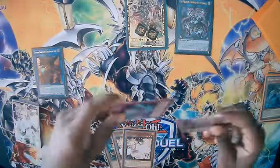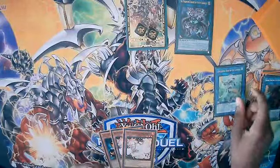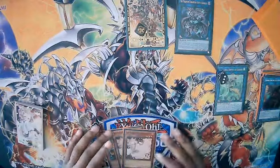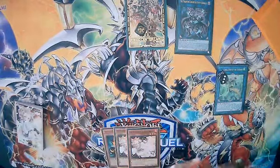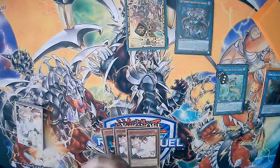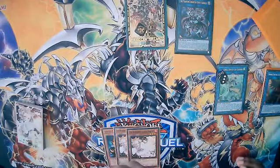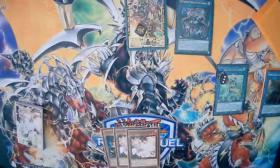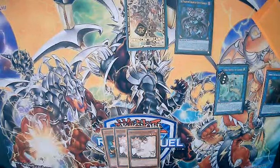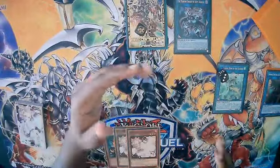Since we had Kagemusa Knight, we can go straight into an Appaloosa for three materials. Now, this doesn't avoid Nibiru at all — this is most likely a Game 1 play to get into Future Draco because it's a lot easier Game 1 and Nibiru is usually sided for Game 2. So in Game 2 if you're going first, you do want to consider a different route since Nibiru is a very high-chance card to be in their hand.